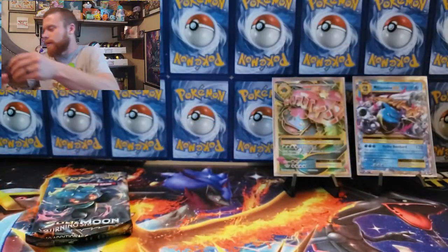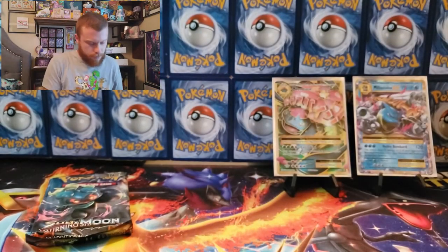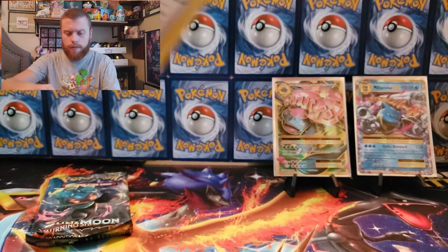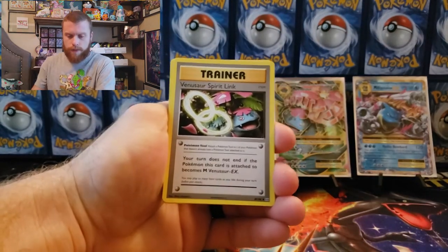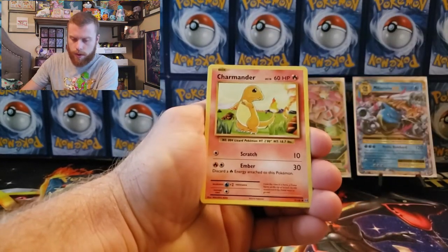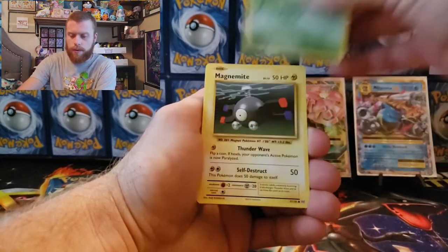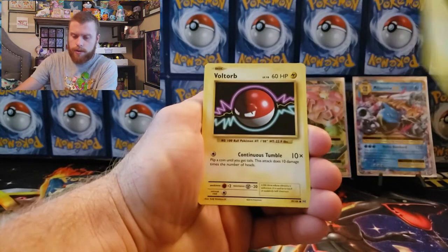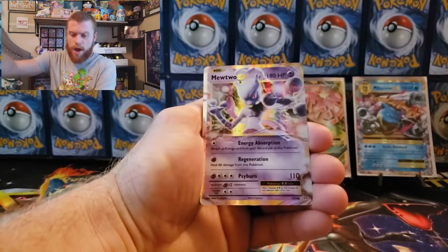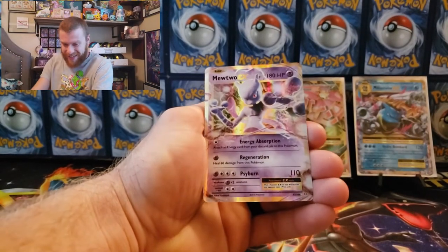Let's do Evolutions — we got two chances for a Charizard here. Three-card shuffle — remember, not four. Venusaur Spirit Link, Metapod, Charizard Spirit Link, Charmander, Rattata, Caterpie, Magnemite, Voltorb reverse holographic, Machamp, and Mewtwo EX — let's go guys! Holy crap, yes!